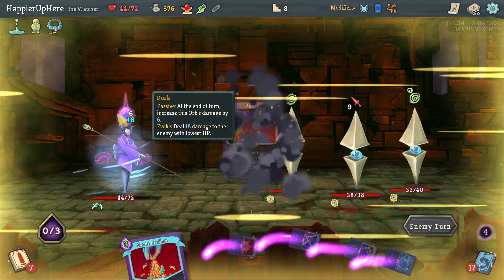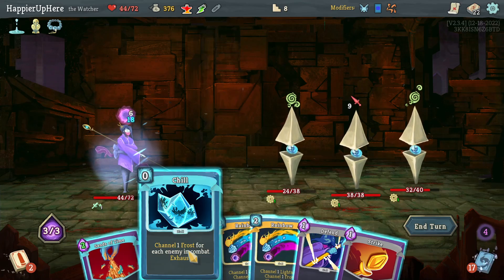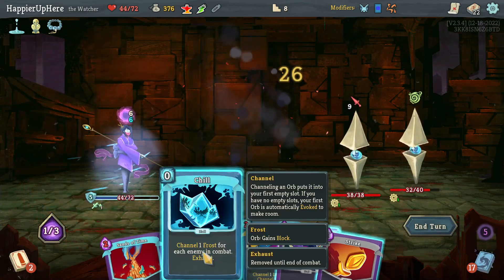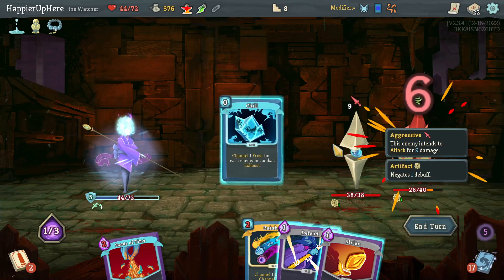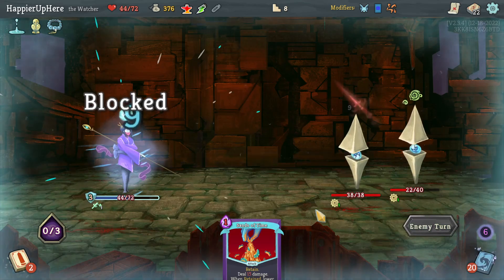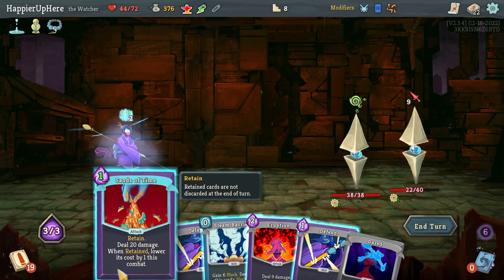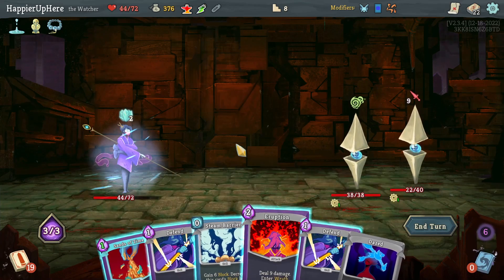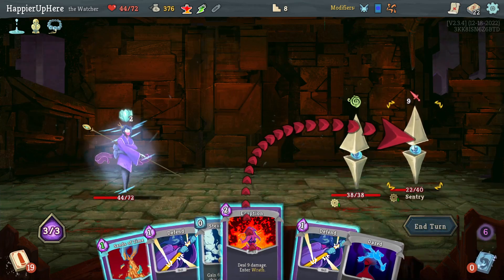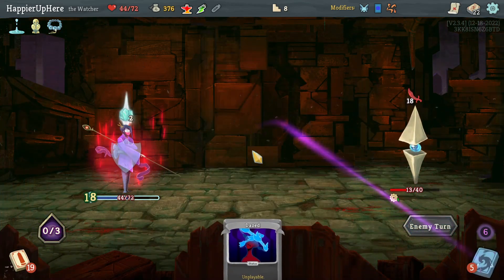I'll do Vault here - that makes the dark orb better and Sense of Time cheaper. Then Chill to end up with a frost orb, and a Strike. Sense of Time without weakness is 20 damage - that's almost enough. If I enter Wrath I'll be able to gain 60 damage. That'll be enough - do Eruption, kill this one with Sense of Time, and then fully defend.